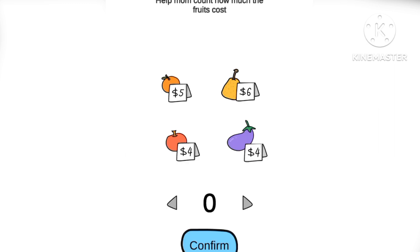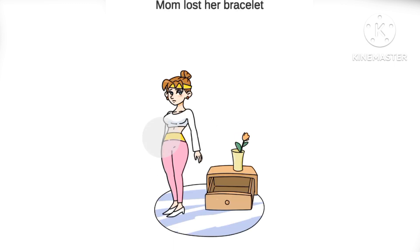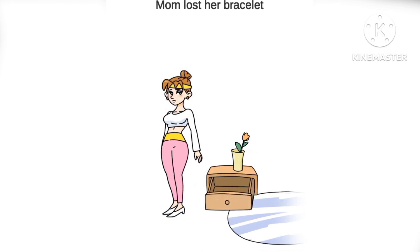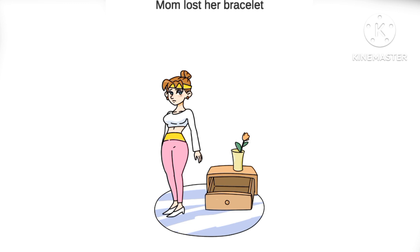Let's count how much the food costs. Let's not count the orange. There are fifteen dollars. Mom loves her bracelet. Where could it be? It's under her... Where is it? I know where it is. Can you guess where it is? It is simple. It's under her sleeves.